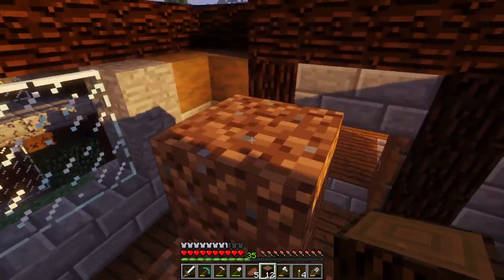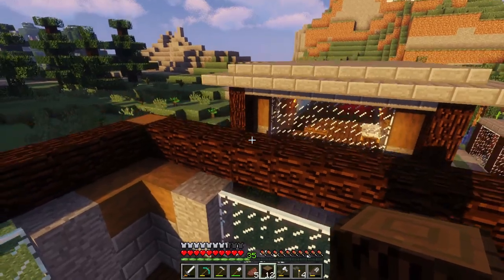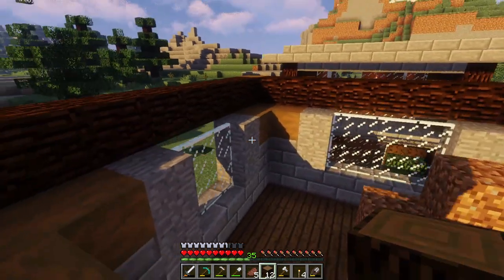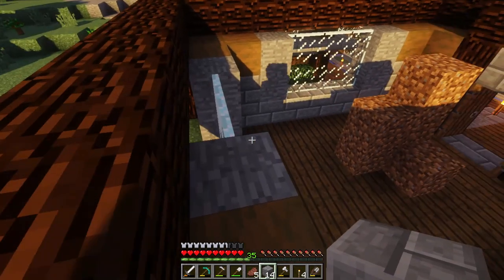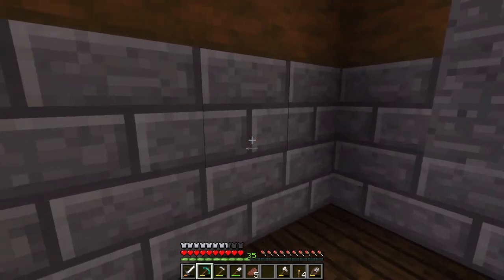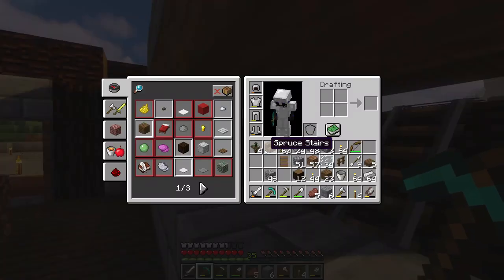So, now comes the part of this building where I figure out what to do for this top railing. I don't think I actually figured out what I was going to do. But I might just end up doing more stone brick along the top, so that way it matches through and through. I'm actually going to do stone brick along the top, and then I might cut out the stone brick on these sides here and replace it with wood, and see how that looks.